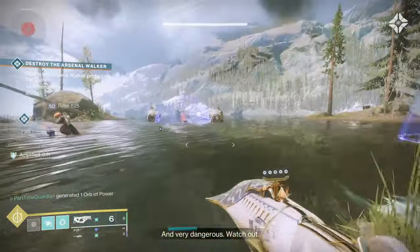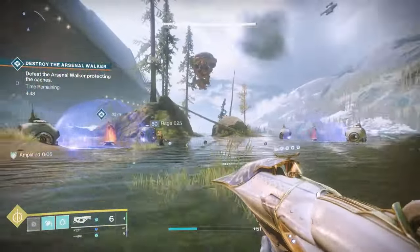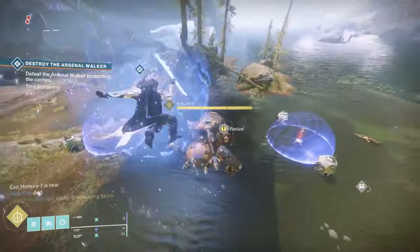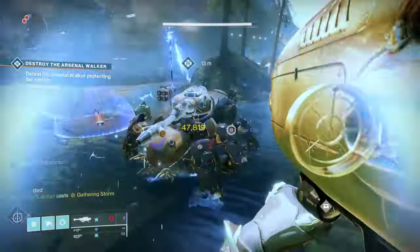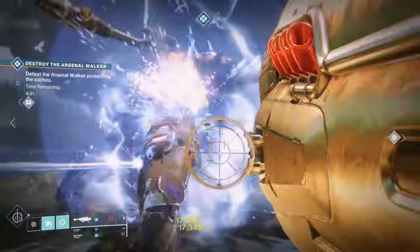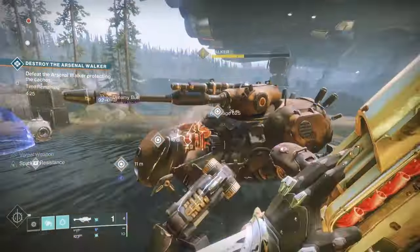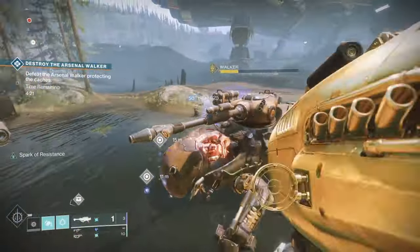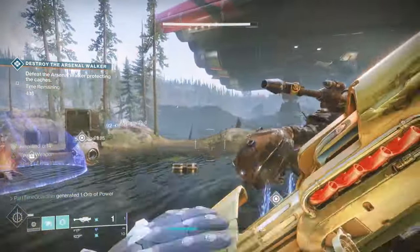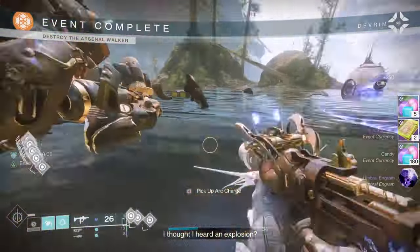If you're not clear on how to do heroic versus regular public events, I have a video in the description that covers every public event in Destiny. To do this quickly, I'd recommend using the EDZ where you can warp around and use different fast travel points. If you happen to be between events and waiting, you can do patrols and lost sectors in those areas to get additional candy and spectral pages. With this method, you can get them really quickly — and you'll especially need the candy if you want to do the focusing to get the exotics you want.